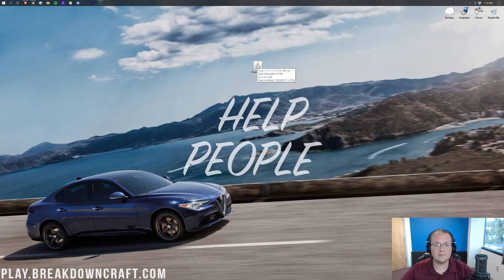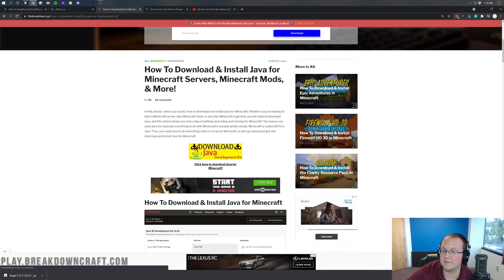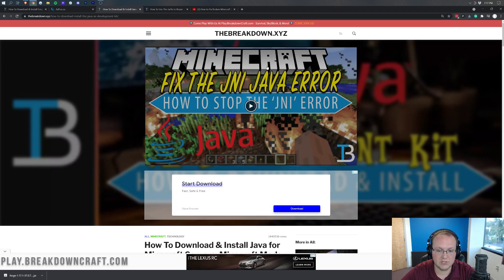Once Forge is on your desktop, we're going to open it. One thing to mention upfront: if your file logo looks different from mine, that's okay — I'll show you how to fix it later. Right-click on Forge, click Open With, click Java, and click OK. If you don't have Java, go to the link in the description for how to download and install Java for Minecraft. Forge requires Java 16 these days, so if you're getting an error when installing, that's most likely why.